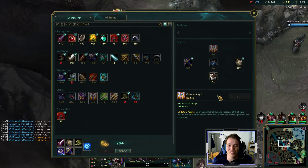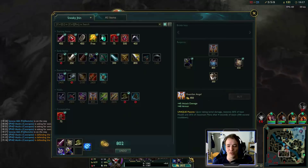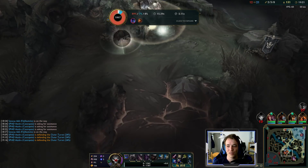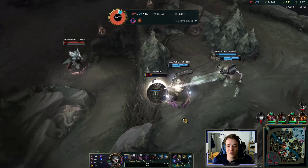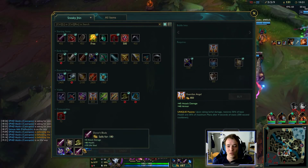I get my GA now. 9% lifesteal, so the extra Dorans doesn't do that much. That's a big wave going to waste.